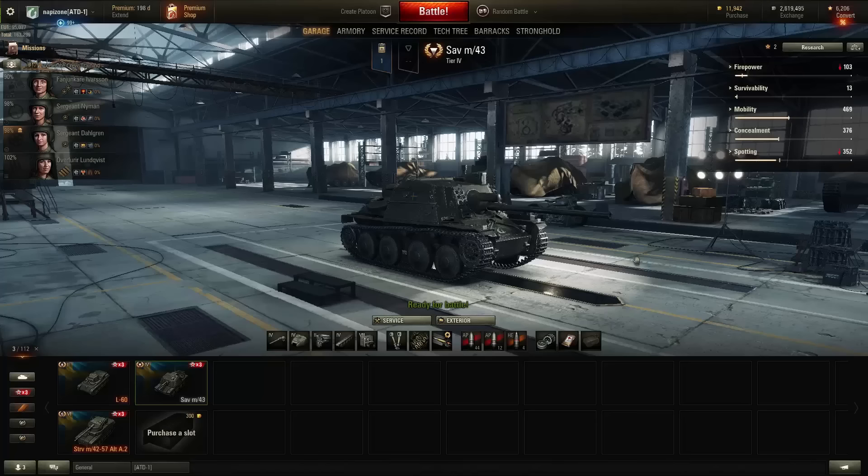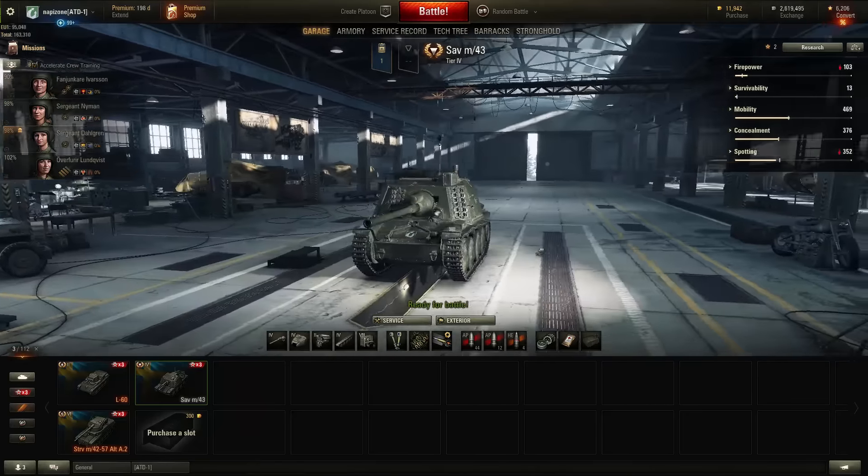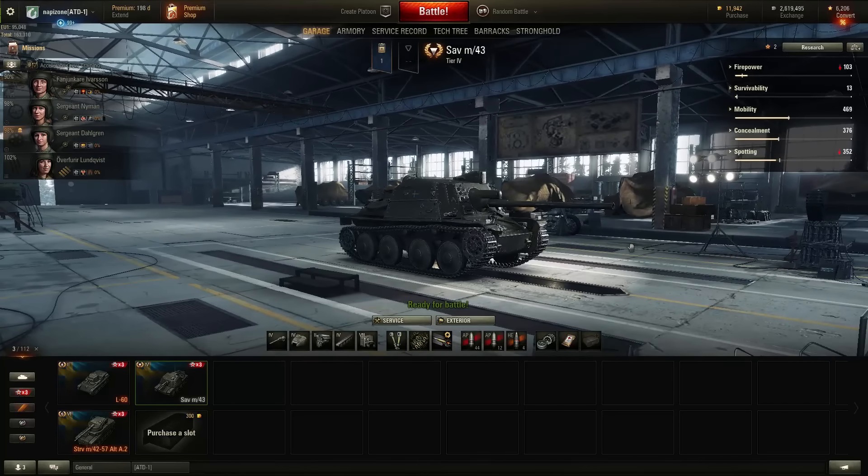Hi guys, Nepizone is here! Welcome to another episode on how to make the ace in World of Tanks. If you are not interested in making the ace, surely this will help you to perform better in the game. This time I picked the tier 4 Swedish tank destroyer, the SAV M43.